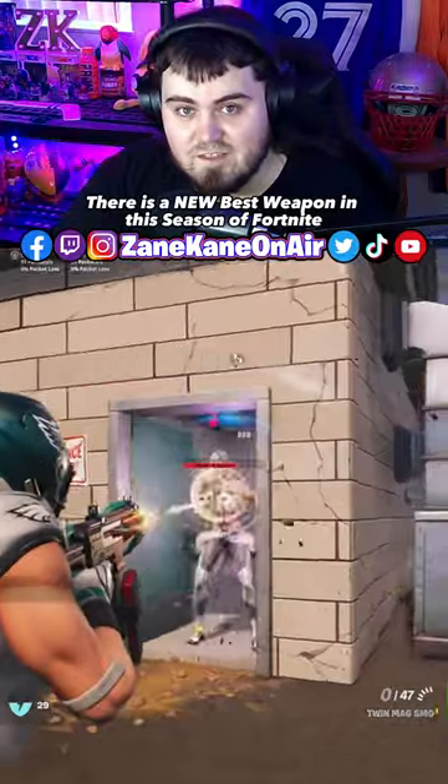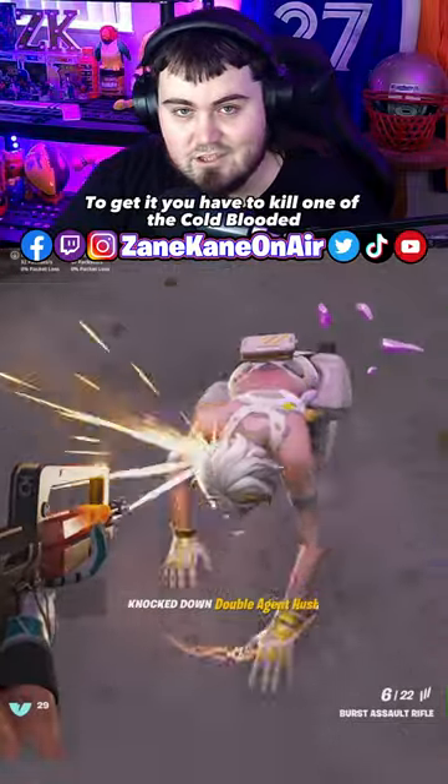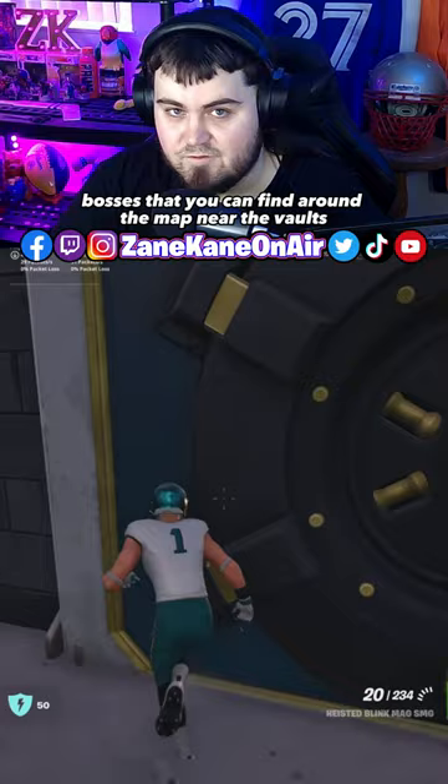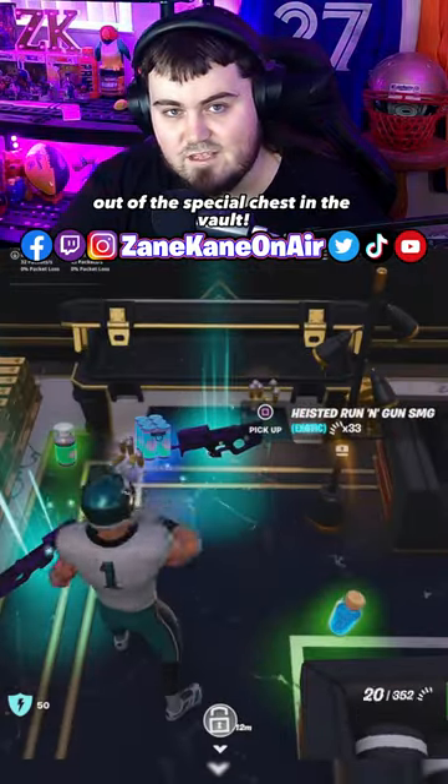There is a new best weapon in this season of Fortnite, and it is the Running Gun SMG. To get it, you have to kill one of the cold-blooded bosses that you can find around the map near the vaults. Then you unlock the vaults, and you'll get the special chest in the vault.